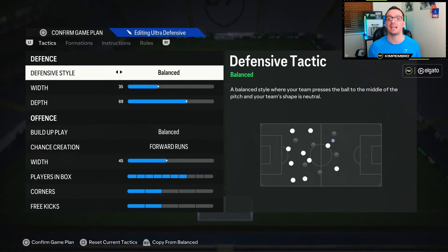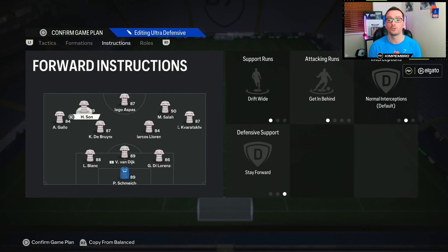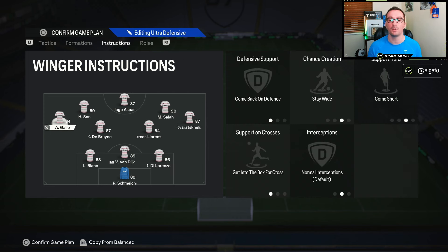Here's the tactic. Defensive style: balanced. Width: 35, depth: 69. Build-up play: balanced. Chance creation: forward runs - something I haven't used before, which is interesting. Players in the box: seven. Corners and free kicks: two - you can set those how you want. For instructions: the striker on stay forward, false nine. The left forward: drift wide, getting behind, stay forward. The right forward: drift wide, getting behind, stay forward.